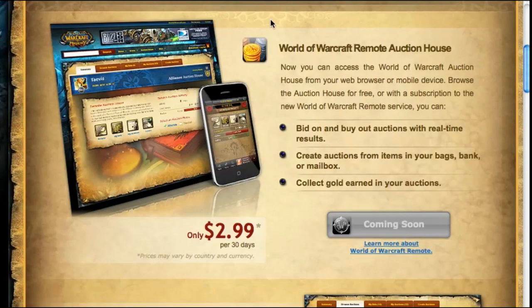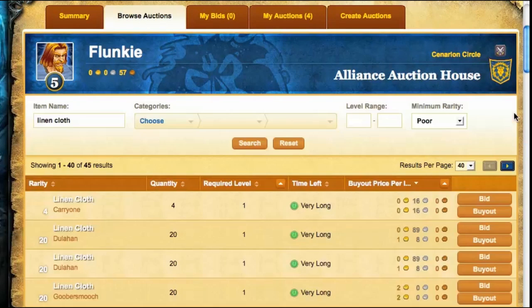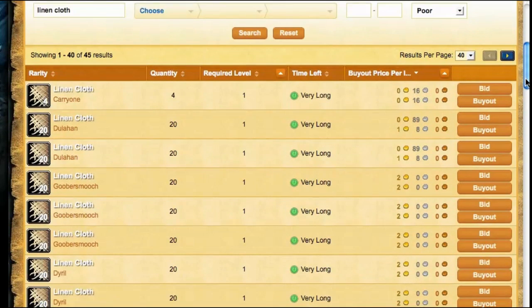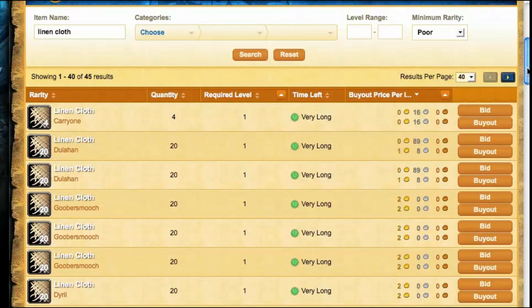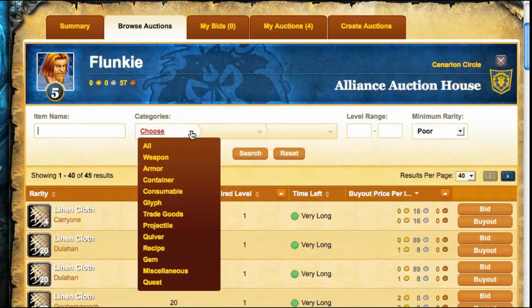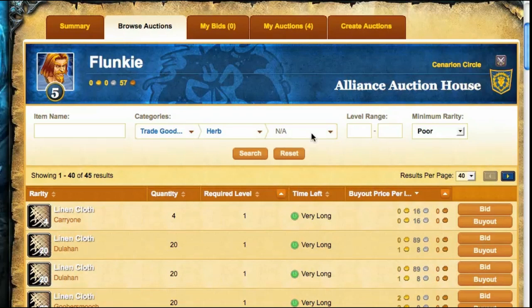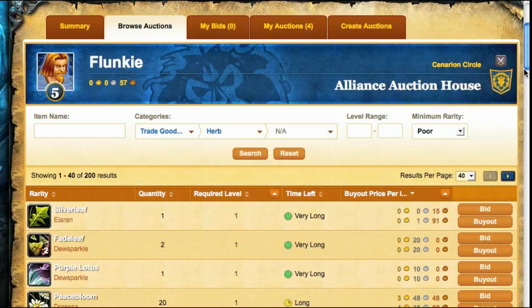What I want to do is show you how all this works in real life as it stands in the beta right now. You can see the browse functionality — I'm browsing right now for linen cloth. There's a search box, like you'd see in the live auction house in the game. You can also search by categories. So if I wanted to look at all herbs, I'd go to trade goods and pull down herbs — a very easy to use interface. If I hit search, I get a list of herbs in the auction house.